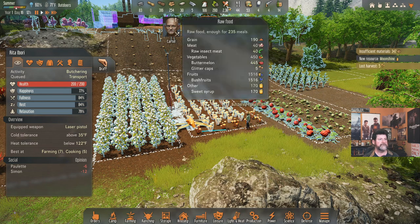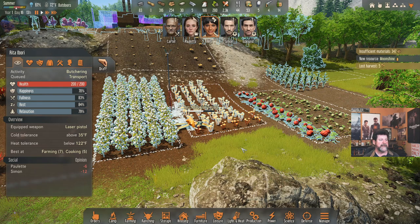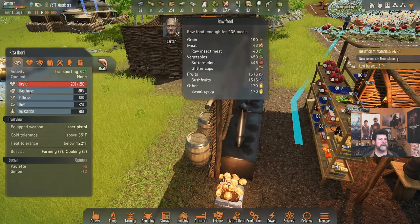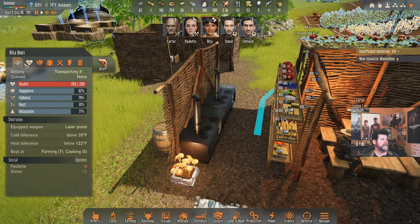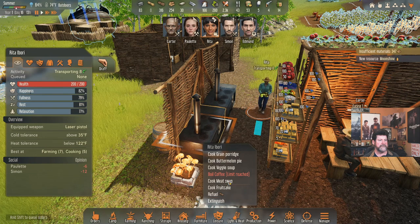We'll butcher right here, then haul in more bug meat — which probably needs to go right into a fermentation barrel because it's been a while since we made meat soup. It's at 54% condition. Rita, are you able to do whatever I want? You are. Let's have you make meat soups then.